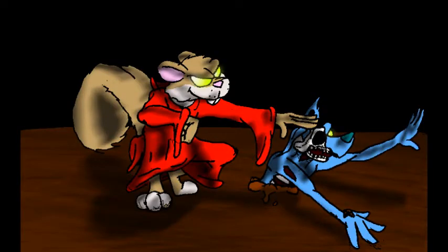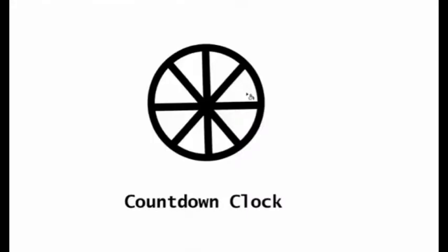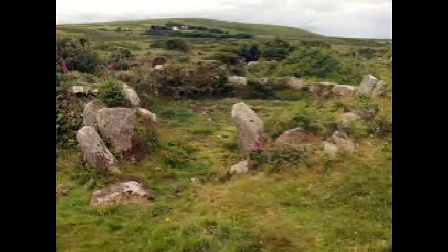We have a necromancer who wants to raise an undead army. There's probably a lot of things he has to do to get that in order — he's got to get components, find the proper scroll or spell book that'll give him the spell he needs, maybe get an ancient artifact or two, recruit cohorts, find a burial ground or ancient battlefield. Each of those things is a step, and each item on this wheel could be two, three, or four sections.